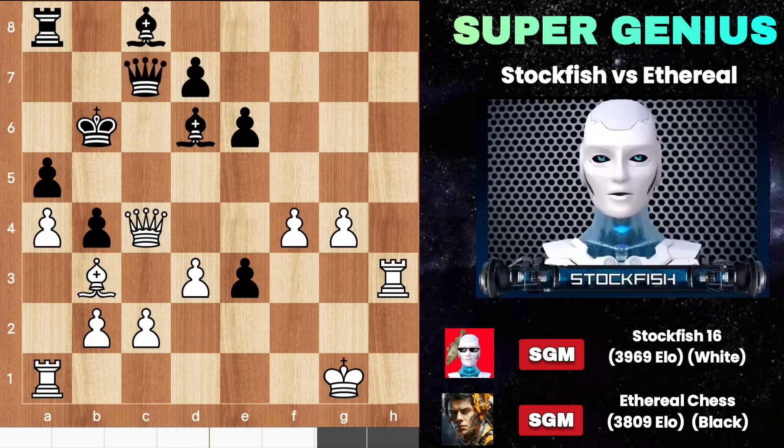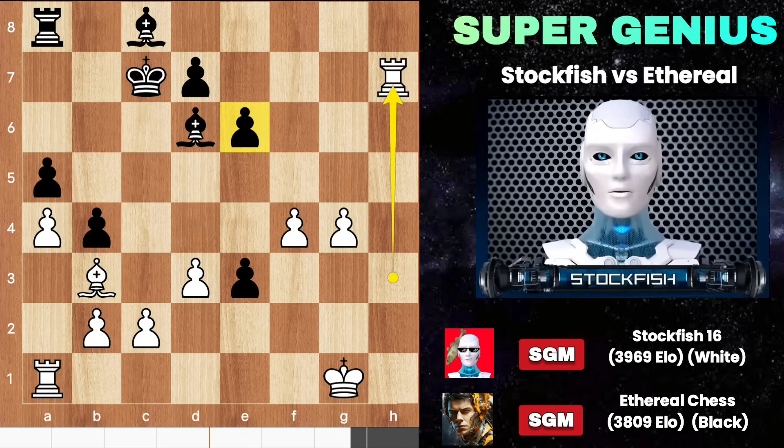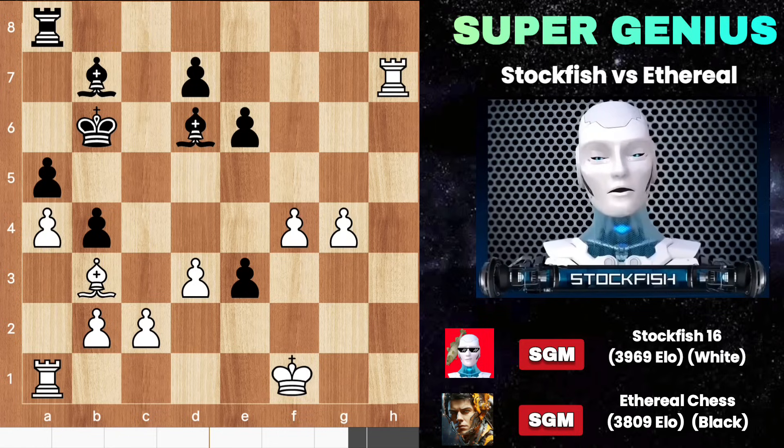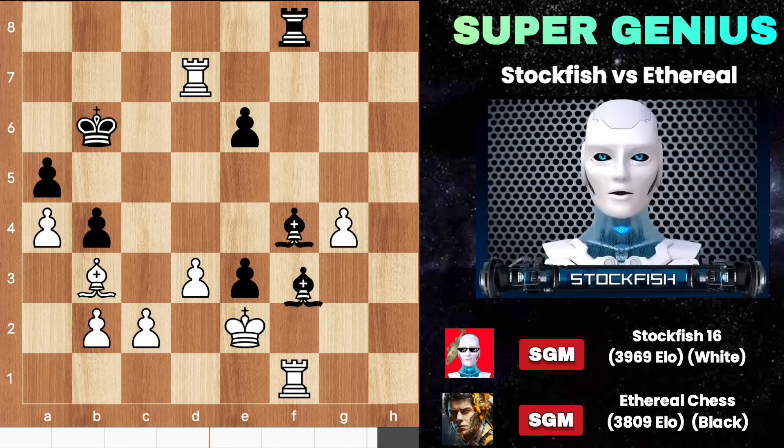Ethereal tried to do a queen exchange with me. I have no queen escaping square, and it's better to exchange queens because I am up material. He played a nice game with me, but father always will be a father — a son can't defeat him. I am the godfather of chess and I proved again that nobody in this milky way galaxy can defeat me in chess.